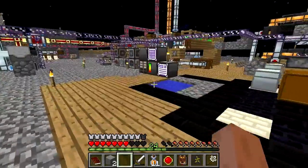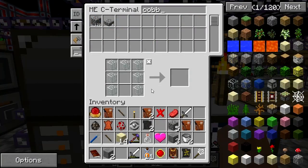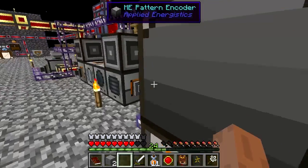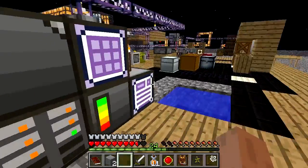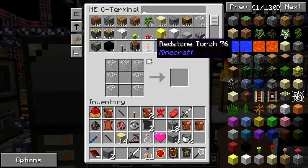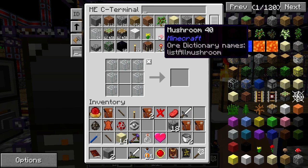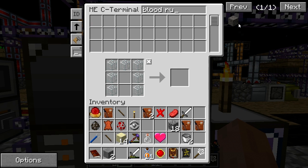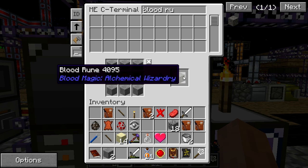Alright, so two of those and some smooth stone. Gonna need some more smooth stone. Cobble. I actually got rid of all my excess cobble, I was not expecting that. That goes in there, that goes in there, that goes in there. Blood rune, like so. Just needs our blood orb. And we got a rune.